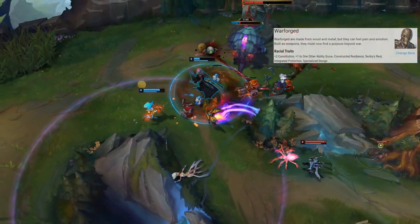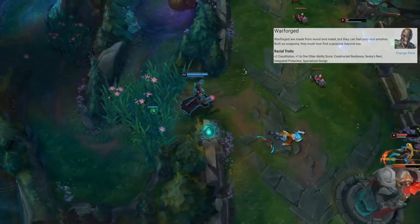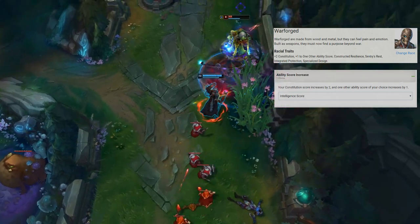Victor was once human but has augmented his entire body with Hex technology, so we're going to go with Warforged as our race. Warforged gain a +2 to Constitution and a +1 to a stat of their choice. We'll go with Intelligence for obvious reasons.